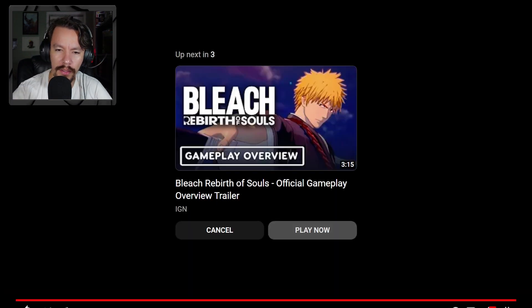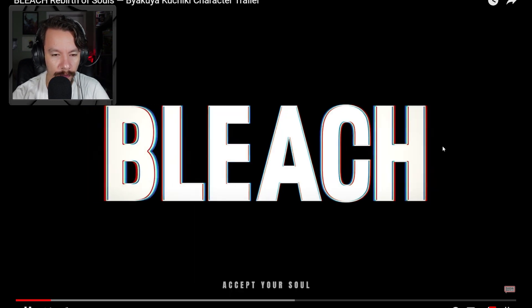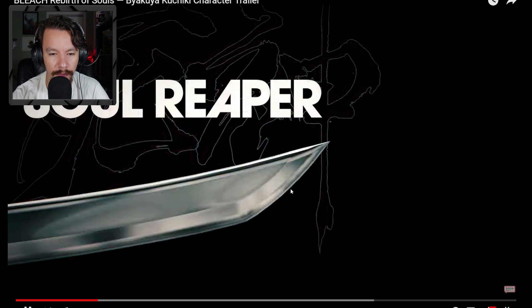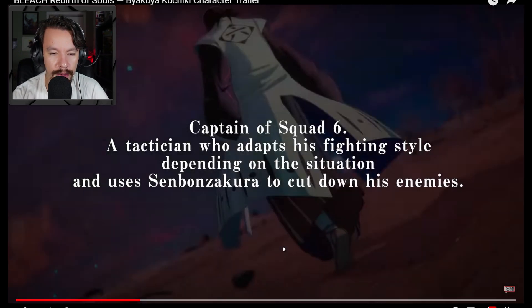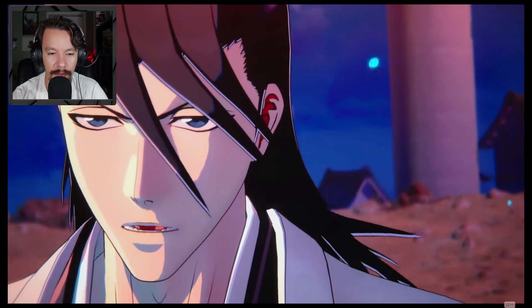Alright, let's watch this trailer again and break it down. There's stuff that answered my main question, which I'll talk about in a bit. So, Senbonzakura — obviously we all know that's Byakuya's Zanpakuto. He's captain of Squad Six, a tactician who adapts his fighting style depending on the situation and uses Senbonzakura to cut down his enemies.